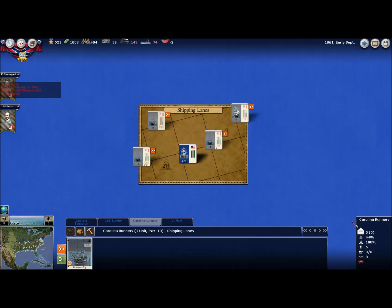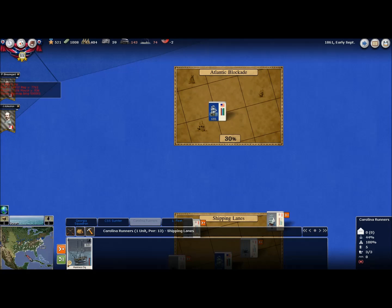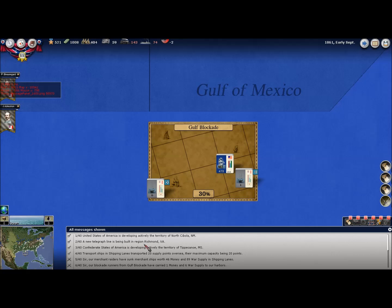My ships out here in the shipping lanes look like they've got enough supply for a while longer, so I don't have to worry about that. I'll check my Gulf blockade runners — they look good. We sunk 46 money and 89 supply. We smuggled in one money and 64 supply. There's a battle at Theodville, marking it as a draw.